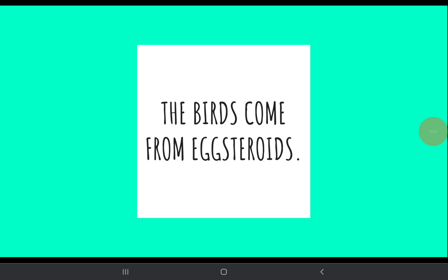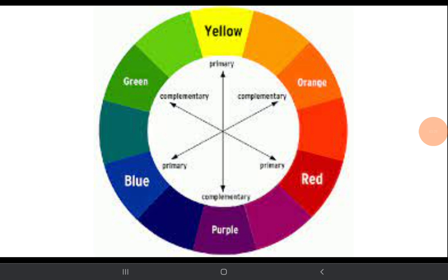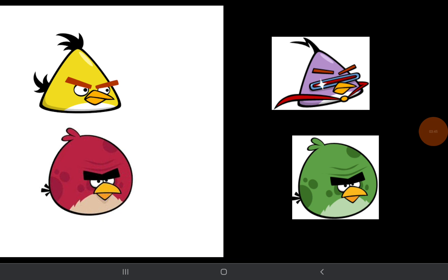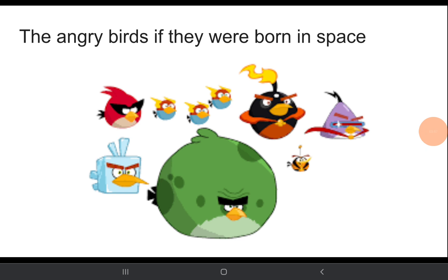While we're still on the topic of adaptation, take a look at these two here. We have Regular Chuck and Regular Terence alongside Space Chuck and Space Terence. Do you notice anything about them? These two birds are actually the complementary colors of each other. If you don't know what that means, it's basically the opposite of another color. As you can see here, red and green are on opposite ends of the spectrum, as well as blue and yellow and purple. Chuck switches from yellow to purple, and Terence switches from red to green — the complementary colors of each other. Was this intentional? This suggests that the birds can adapt to their environment.